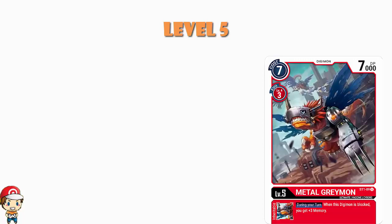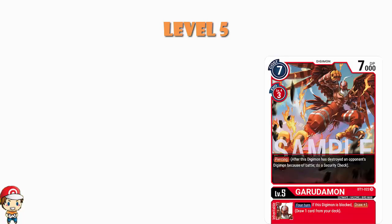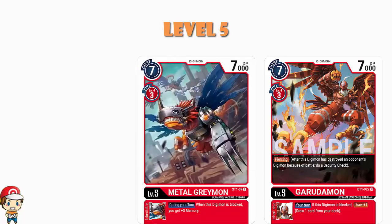The other main level 5 we're going for is Gerudamon. It has Piercing, which is awesome — if you attack a resting Digimon and destroy it, you will also get a security check, so no choosing one or the other. It's got an inheritable skill whereby on your turn, if this Digimon is blocked, you draw one card. Very much like MetalGreymon in this regard: MetalGreymon gives you free memory, Gerudamon lets you draw a card. Both level 5s from which you should be evolving have skills that benefit you when your Digimon is blocked — that's going to hurt your opponent.